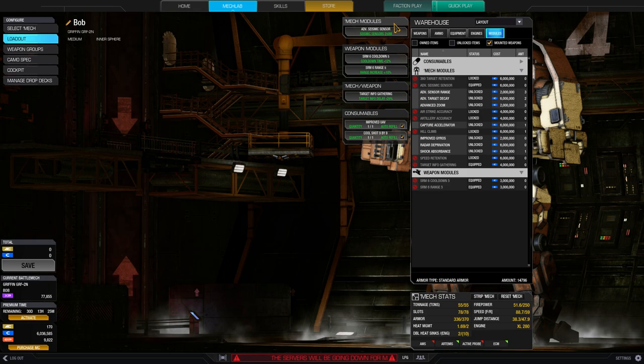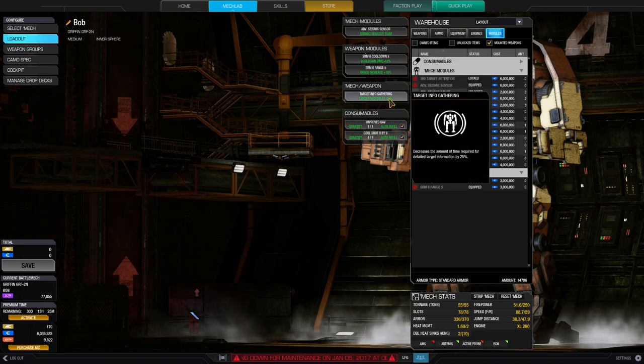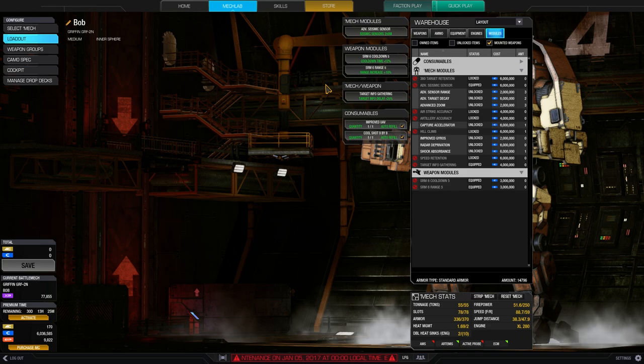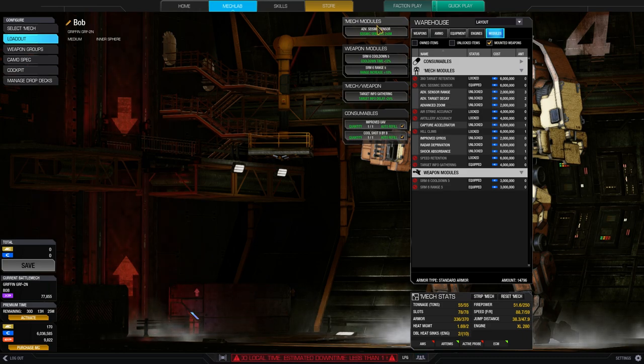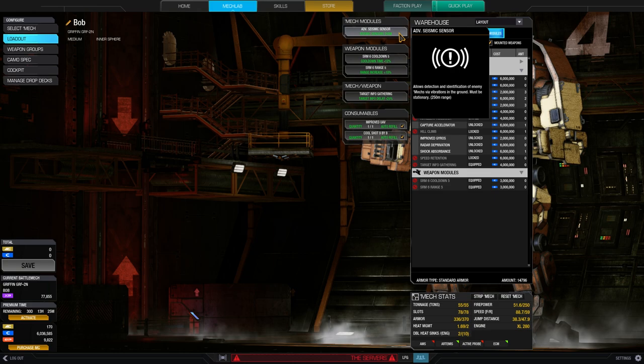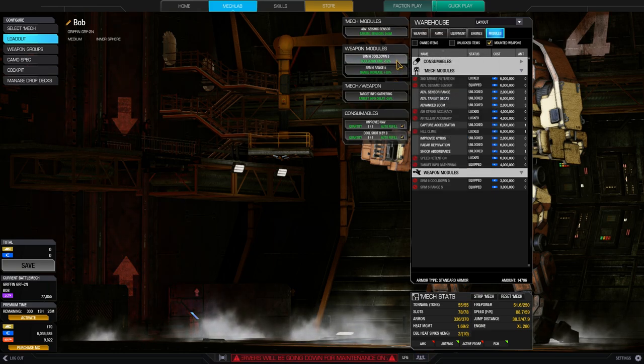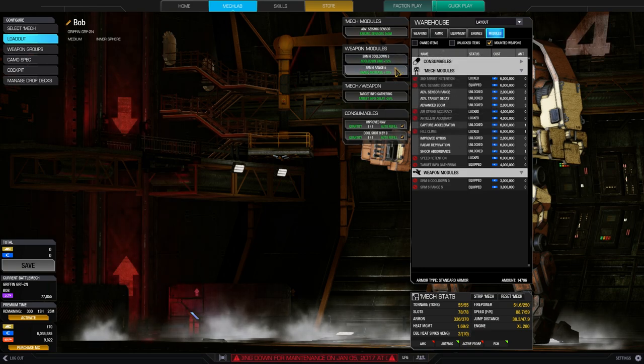For the modules, I went for advanced seismic sensor and target info gathering. I have no radar deprivation because I don't need it — I have the ECM and that is enough. Advanced seismic sensor really helps when you are sneaking upon your enemy and want to know what is behind that ridge or piece of cover. And I've got the SRM6 cooldown and the range module — for obvious reasons, I only have SRM6s, so why not take these?